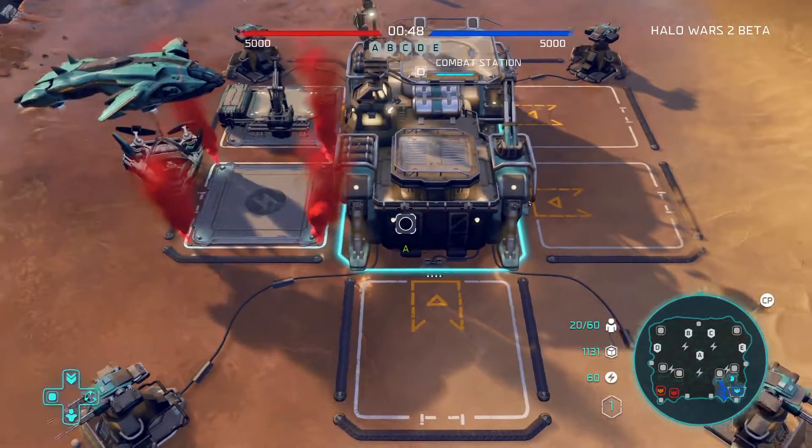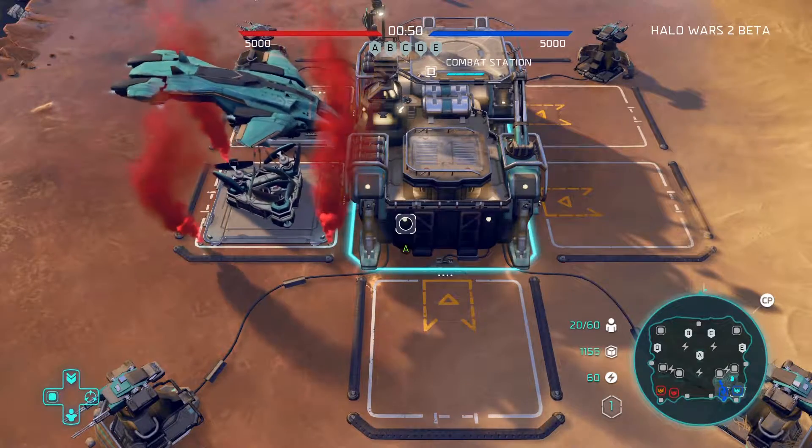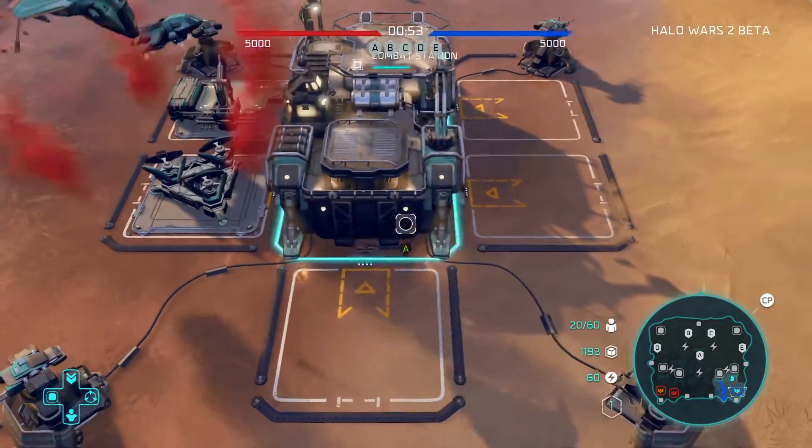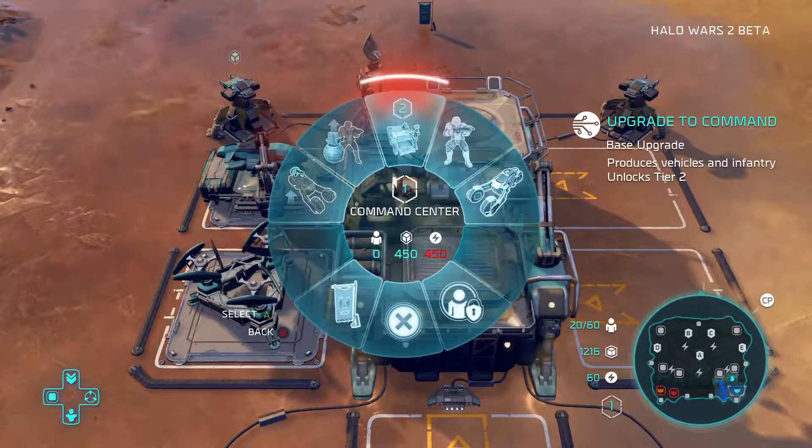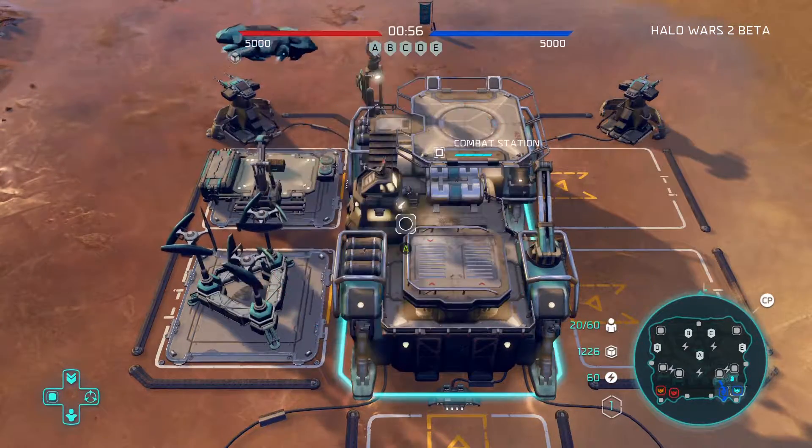To get a higher tech level — that's the number beneath the power rating — you need to upgrade your base. At the moment I've got a 1. When I upgrade this to a 2, I will then have a 2 tech level.